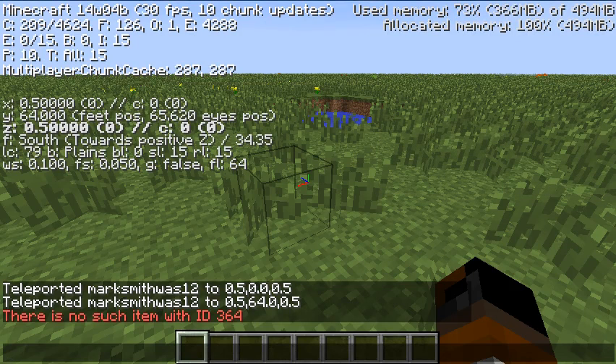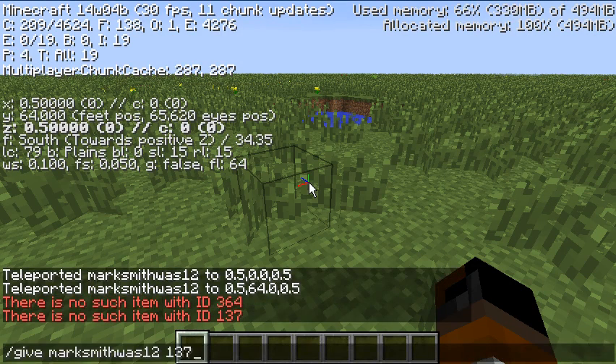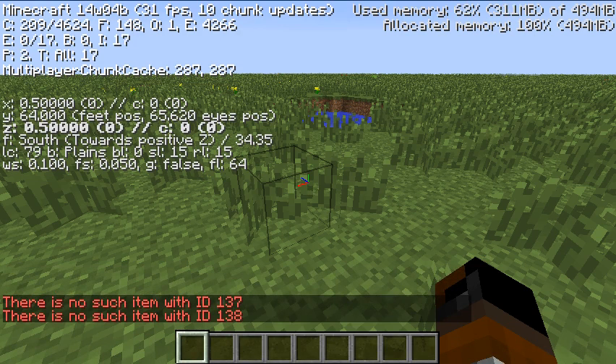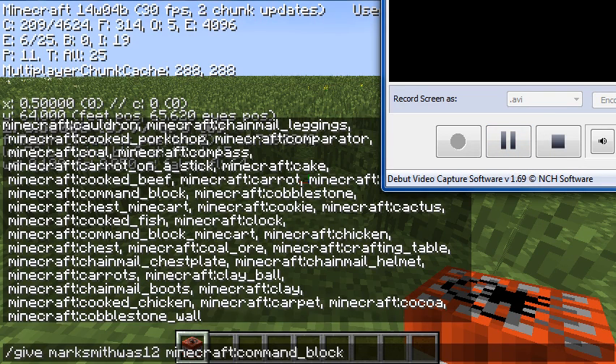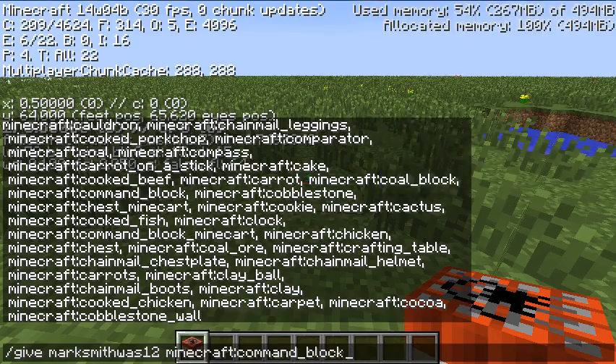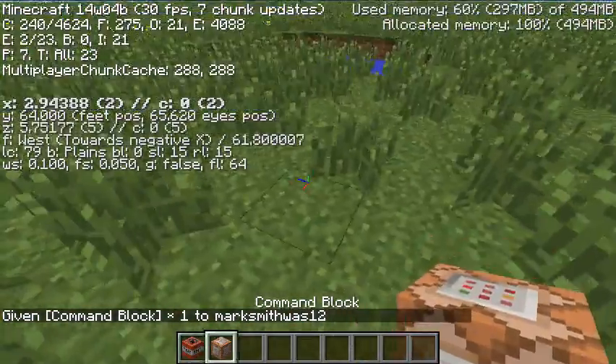That didn't take any time at all. 138? No! I need to try this again. It seems that slash give doesn't work anymore. It used to be slash give, then the name of the person, then the item ID, then the amount. I just told it to give me stone, ID 0, and no matter what number I type in, it doesn't exist. So if you just type in this, it should work. Command block. Hooray.